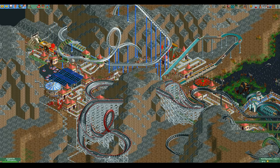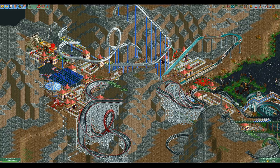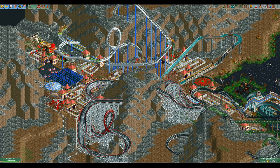If the harder guest generation option is enabled, the calculation of the soft guest cap changes. First, it is calculated like normal. Then, if it is over 1000, it is lowered to 1000. Then, the game checks all tracked rides again: if a tracked ride is at least 600 meters long and has an excitement rating of 6 or higher, then it contributes twice its normal value to the soft guest cap again. This may sound a bit confusing, so let's do an example.